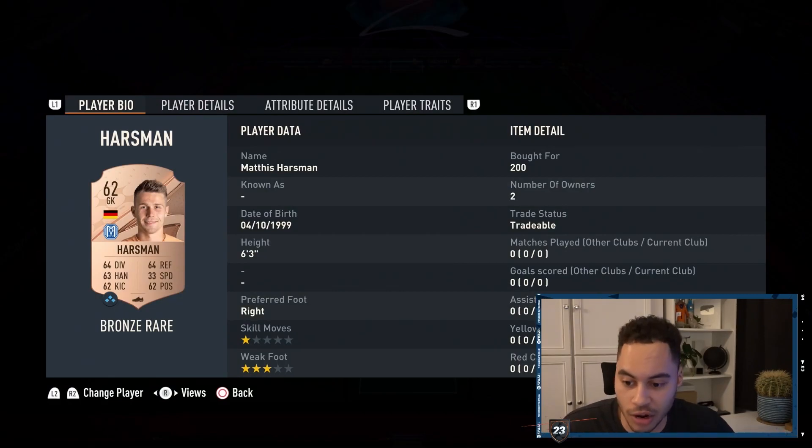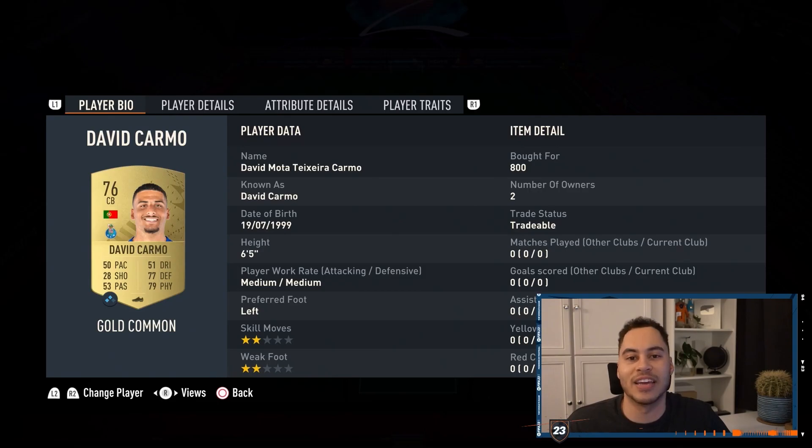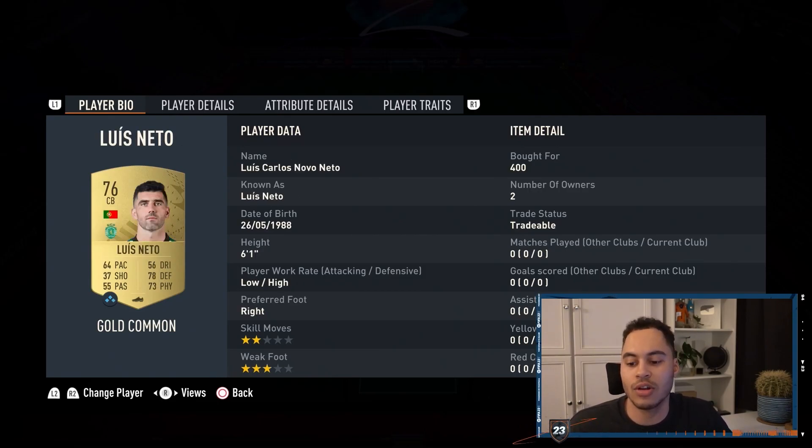In goal, it's any German rare goalkeeper. At right back I've got Haarsmann — again, any German rare right back works. We've got Heister. Our centre backs are David Carmo and also Luis Neto in the left back position.